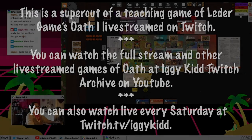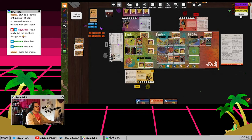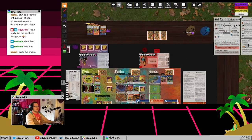This is the world of Oath. We have the map in the middle here and our own player boards around the table. We've got dice and some other things, so I'll go into the specific terminology first so that you know what I'm talking about.